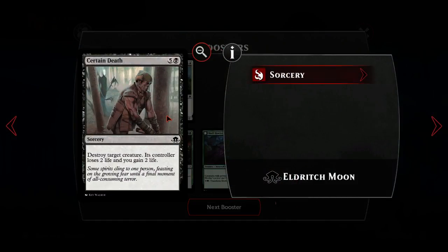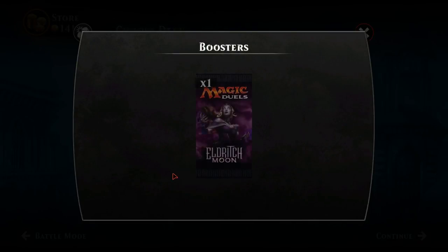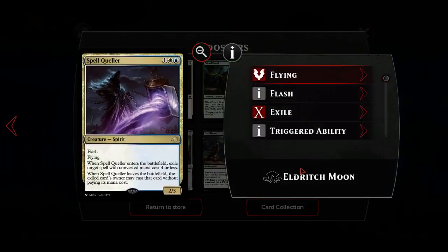Certain Death is just too expensive - it's a guardian priest, maybe playable. There's maybe some sort of really negative blue-white deck you could put it in. Speaking of negative blue-white stuff - this is actually quite a positive blue-white card that's simultaneously deeply bummery and negative.